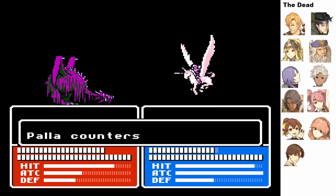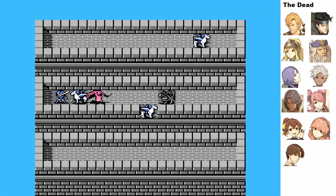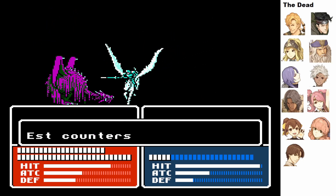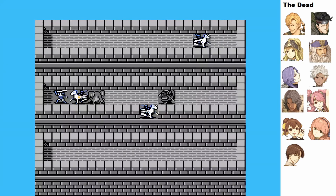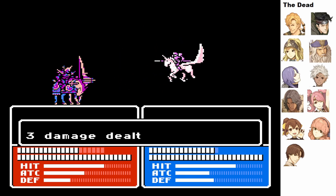The other dragon zombie is going to attack Est, and I'm not sure if there's a space that Est can - yeah, she'll be able to run away. I think she barely survives. The question now is whether he can reach that far, because I think he does double Paula. Paula just had enough speed to avoid being doubled.